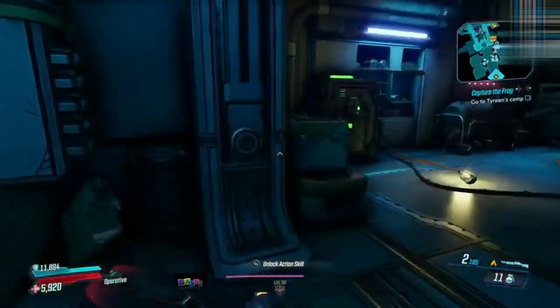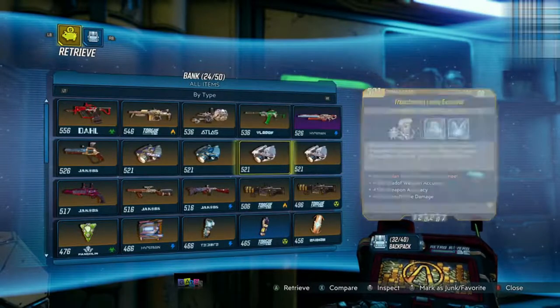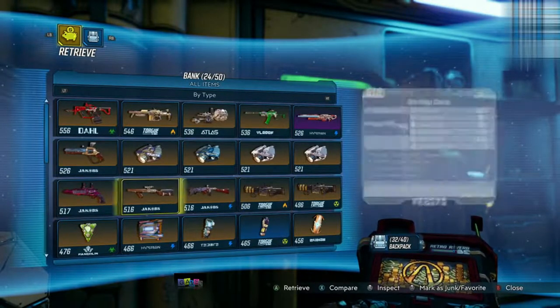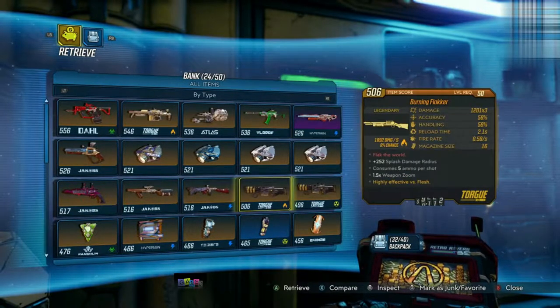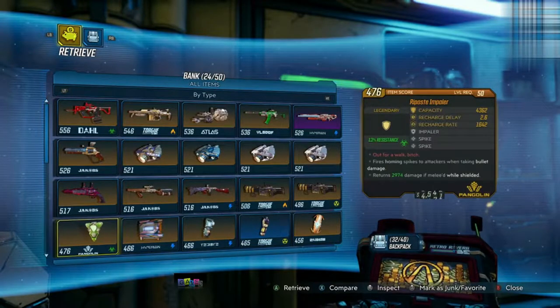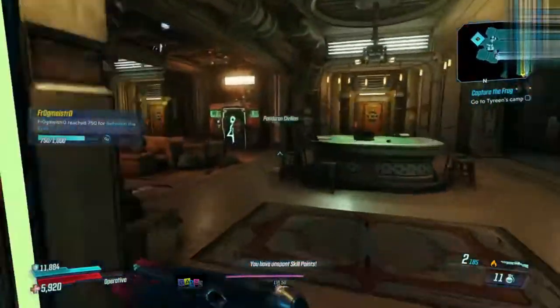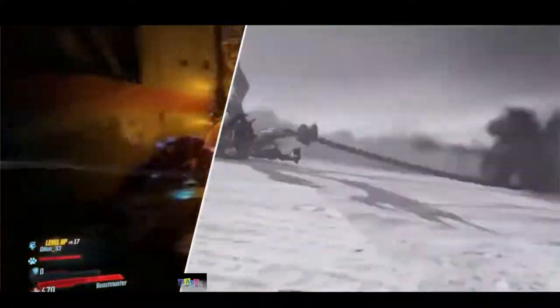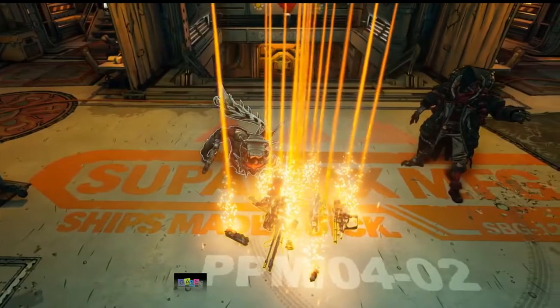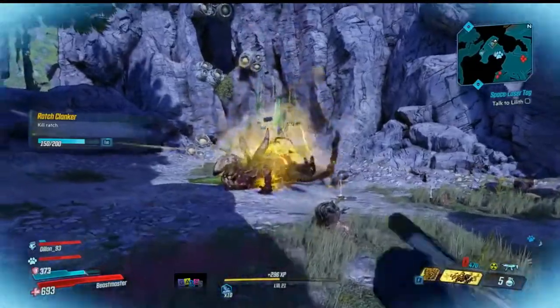And guys, that is it — I emptied out my vault and it was just getting full of items. I'd love an anointed version of the One Pump Chump because that weapon is incredible. Any Flakker — burning Flakker, any Flakker — absolutely amazing. Those are my anointed items collection. Borderlands 3 has a ton of legendary weapons and compared to Borderlands 1 and 2 their spawn rate seems to be a lot higher, so in this video let's cover 10 awesome legendary weapons you can find right now in Borderlands 3, Part 1.